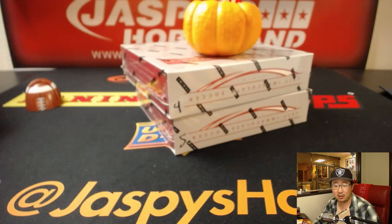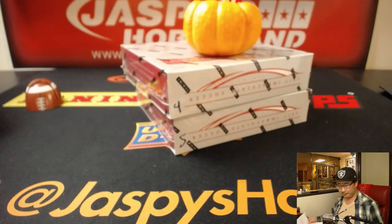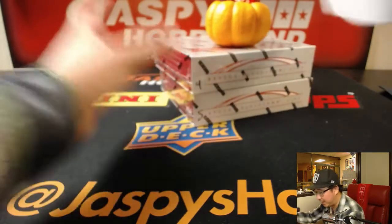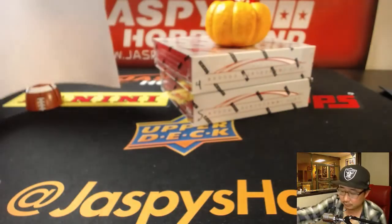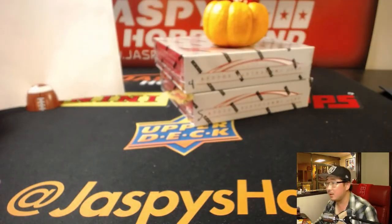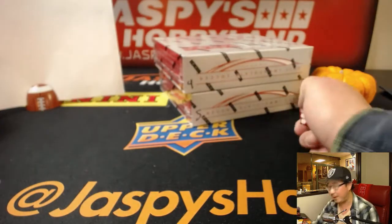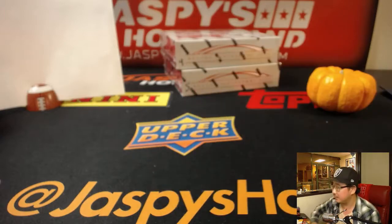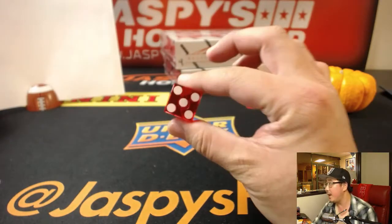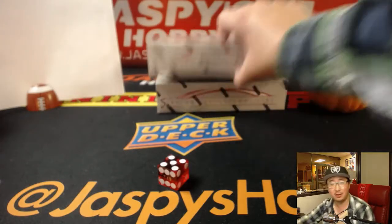Looks like that next soccer break is already down to five spots. Now we've got to select which box we're going to do. So I'm going to roll the die — there's our infamous pumpkin right there. One, two, three for the top box; four, five, six for the bottom box. And it's five, so box number five.